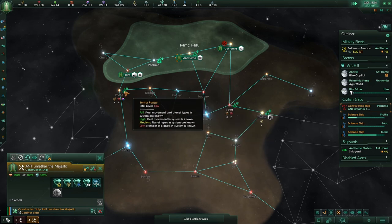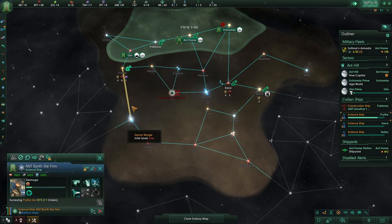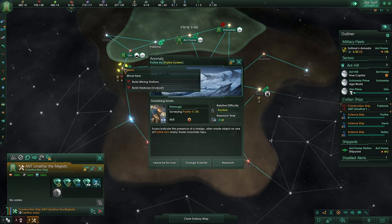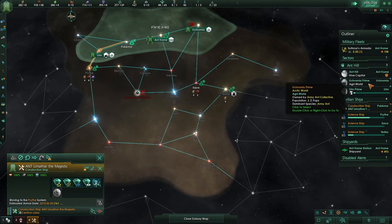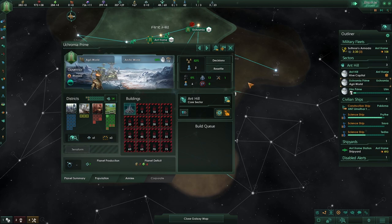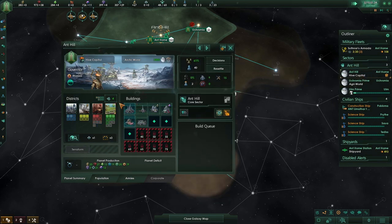Should we go here? Get that system first? No — focus on this one, it's the best system. Move there, leave that for now. Agricultural world — yes, I agree, that is what we need. Leave that for now.